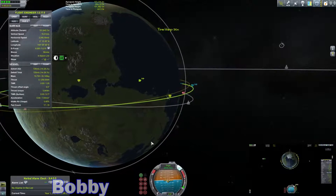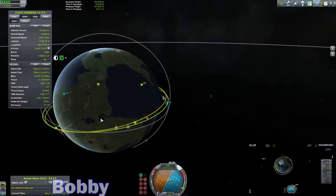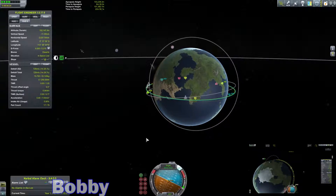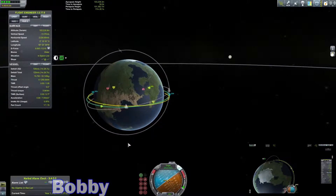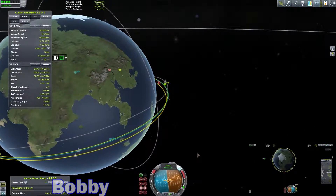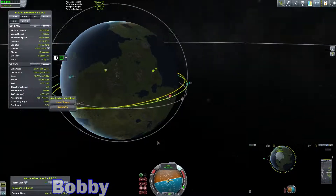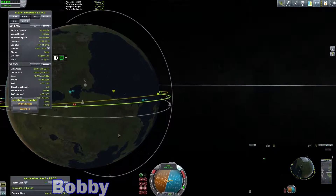I'm just going to time warp a couple of orbits around the planet. I should have a fairly close maneuver here, actually — so let's hold our maneuver node. It's a tiny, tiny amount of delta-V. I actually hit it dead on the mark — holy cow, that was amazing! I only needed 4.2 meters per second of delta-V. Literally just tapped the thing.